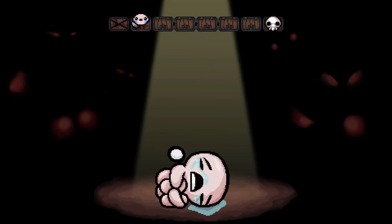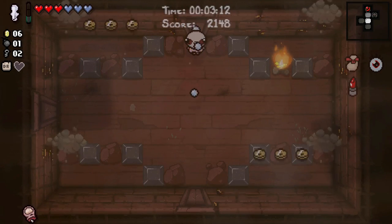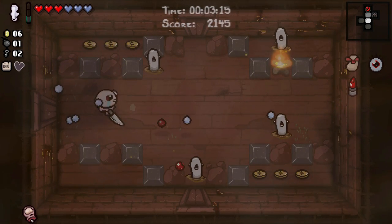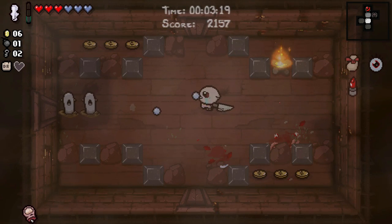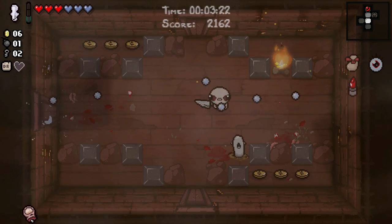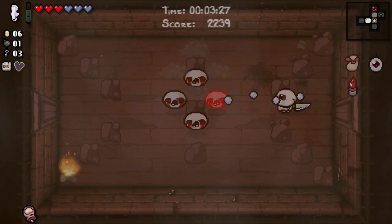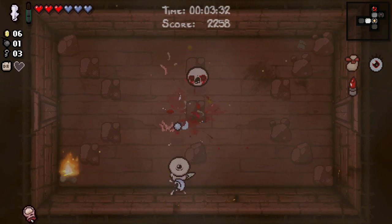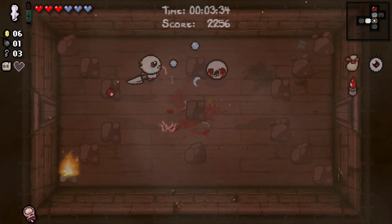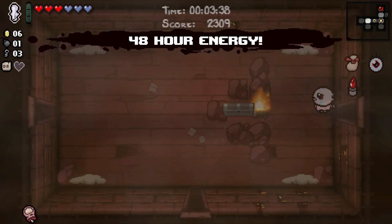Two spirit hearts on the next floor, so we could get some strength out of deals with the devil. We're going to be getting boss items — not item room items. That's not necessarily as good as having item rooms to open. But then again, some runs are train wrecks even if you do have item rooms, so let's treat this as a train wreck run. This is an Isaac run — very vanilla — on normal mode.